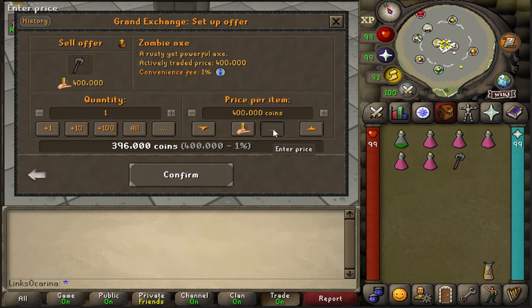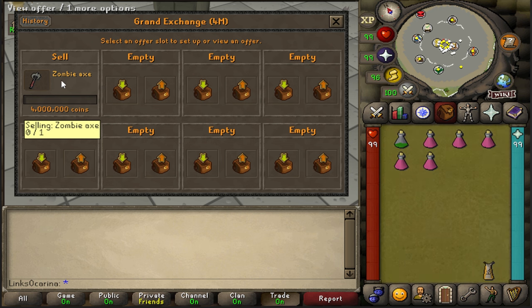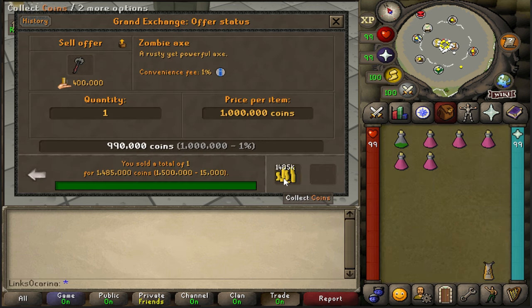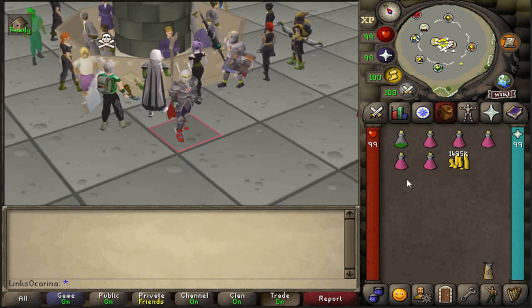The actively traded price is 400k. I'll put it in for 4 mil to see what happens. Okay, it does look like it's probably selling for around that price. Let's try 1 mil — oh, 1.4 mil. There we go, 1.4 mil for the zombie axe. That's not bad at all actually.